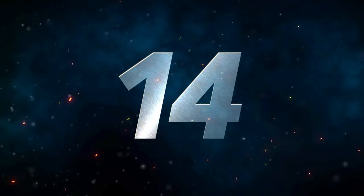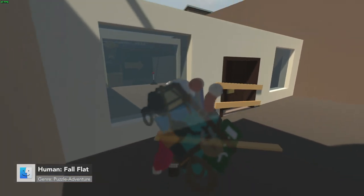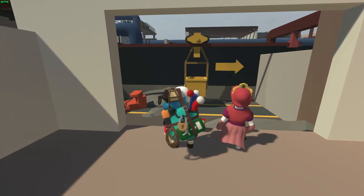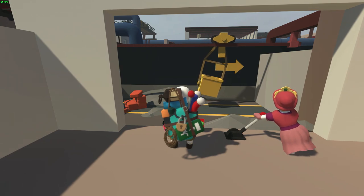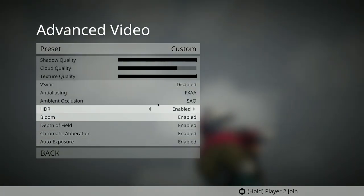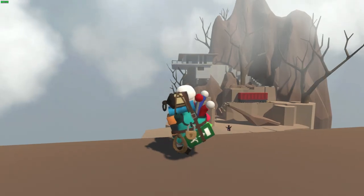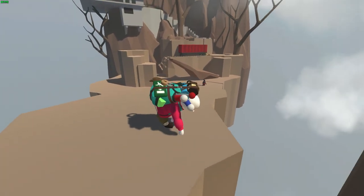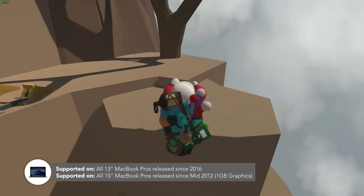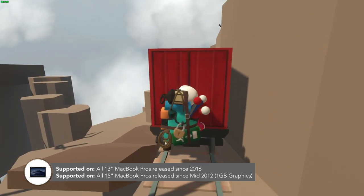Number 14 is Human Fall Flat — one of my favorite multiplayer games for Mac. It's a silly but super fun, challenging game, and if you're playing with others, it's great for teamwork. Human Fall Flat is filled with many levels that require you to solve complex puzzles to reach the end of each level. For best performance, keep V-Sync enabled to avoid screen tearing, and turn off ambient occlusion and HDR. The game is available on Steam or the Mac App Store, however the App Store version only supports local multiplayer, so go for the Steam one. It's supported on all 13-inch MacBook Pros since 2016, and 15-inch models since mid-2012 with a one gigabyte or better graphics card.